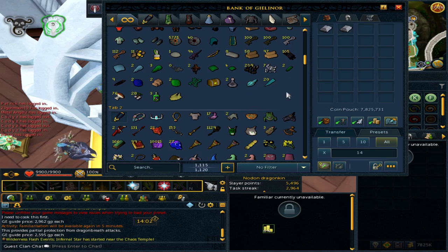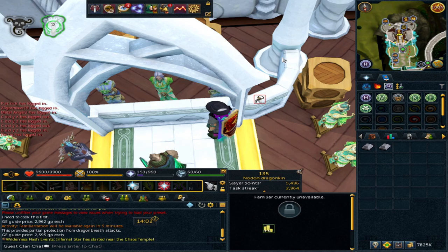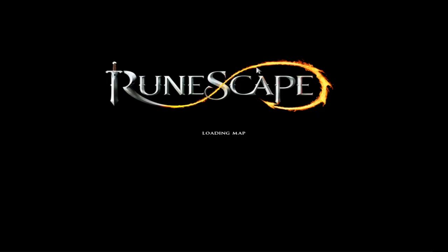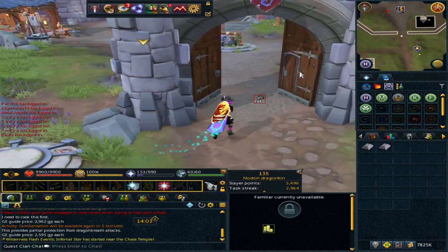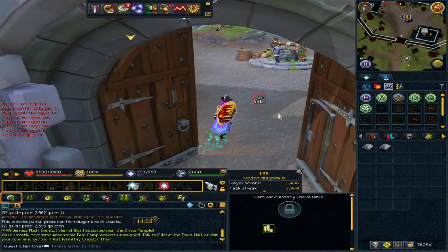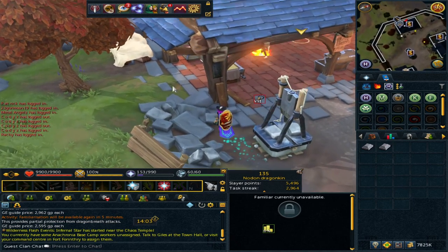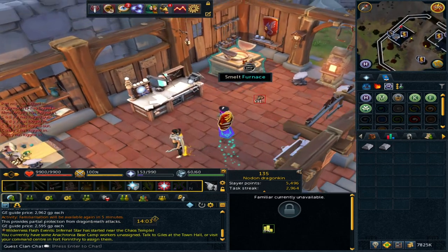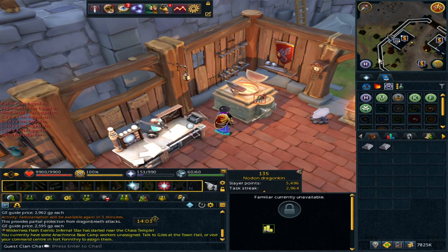For the next method, we are going to go to Fort Forinthry because I do have a furnace and anvil there. Turns out it's your lucky day — we're actually going to do three money making methods. There was something else I forgot about, so I'm heading to the bank because I've just seen what it was. In Fort Forinthry, once you've got tier three of the workshop, which is the one I'd prioritize first, you can pretty much do anything. I need to deposit those bars.